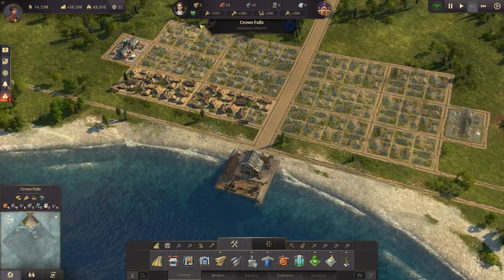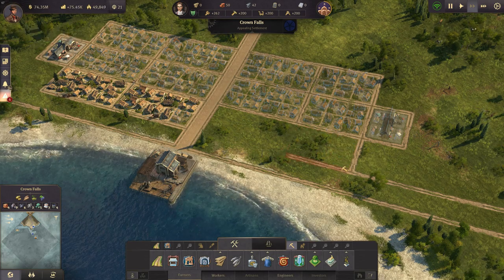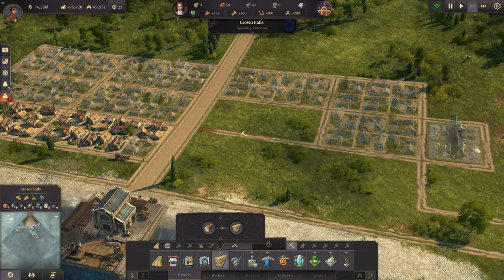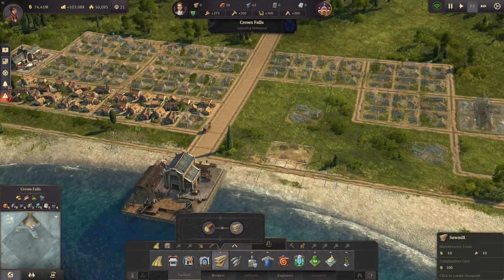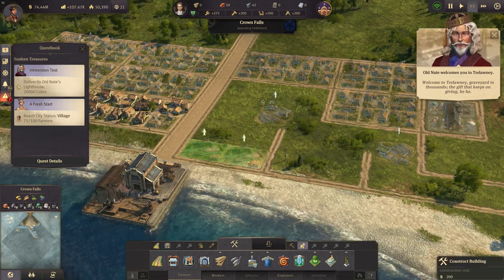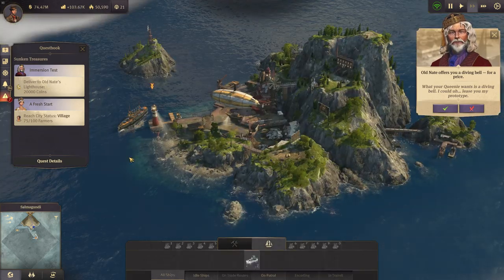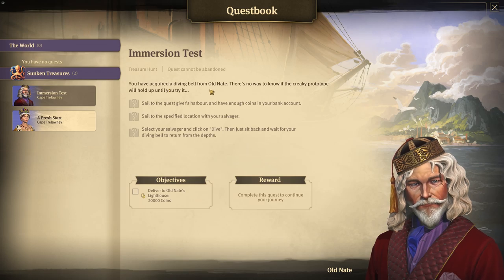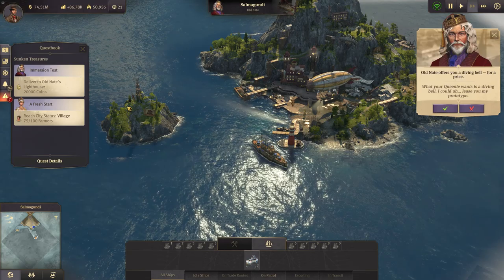Next up is timber production since we're getting the first workforce. I'm going to get rid of the blueprints and get some timber — we haven't got enough. I have the foundation so we can rebuild later. I'll place a lumberjack hut here and here. Meanwhile, a quest: we need to deliver 20,000 coins to Old Nate's harbor for an immersion test — there's a creaky diving bell prototype we need to try out.